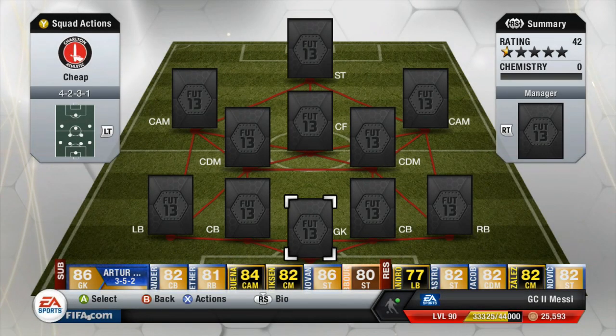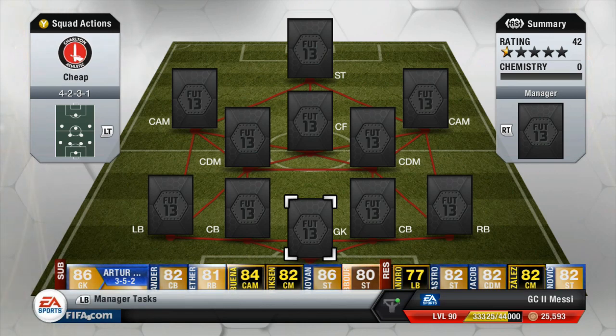What is up guys, G7Messie here and welcome to your new hybrid squad builder. As you can tell by the title, we've got a full in-form hybrid today and it's a pretty expensive one. I don't usually spend my coins too much, but I've realized this so I'm going to start doing a lot more expensive squads as well as some more budget squads. If you're looking for coins for a cheap reliable source, go to utcontres.com — link will be below in the description.